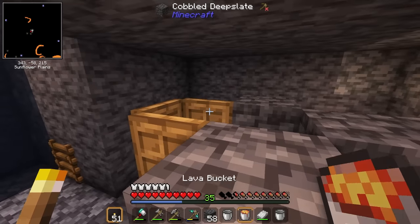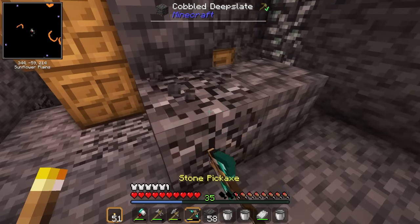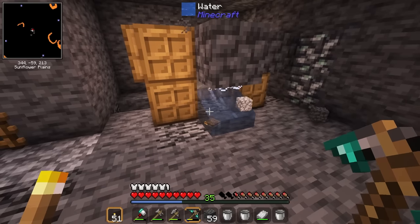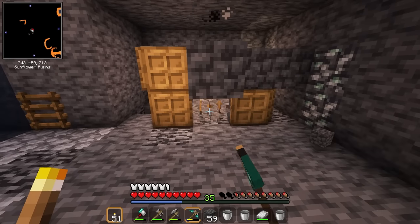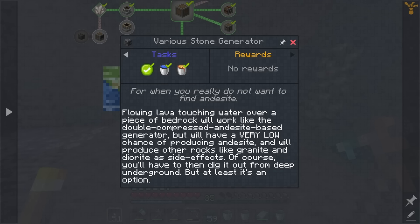I really wish we just had single-block cobblestone generator machines — doing this repetitively gets kind of old. Up here we just need to place in our lava. Only one way to find out — we just need to break this trapdoor and see. And it makes stone. I mean, we literally just made a stone generator. Wait — there's andesite! But it's not supposed to produce andesite. It says right here: flowing lava touching water over a piece of bedrock will work like the double compressed andesite base generator, but with a very low chance of producing andesite.